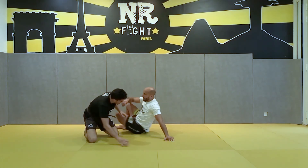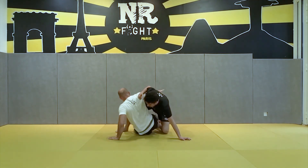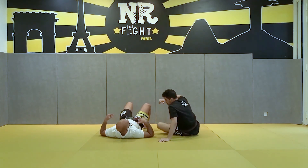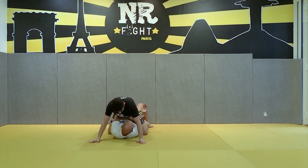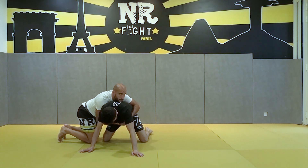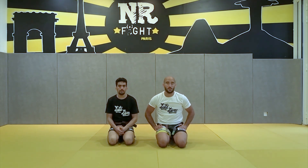One more time. So the first one: I give him my back, but at the last moment, control the distance and go on top. Second one: I put my arm between his legs, connect, bridge, escape. So you have some classic escapes and more risky escapes from the mount control.